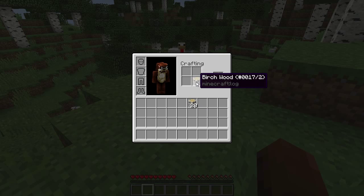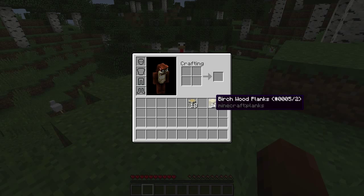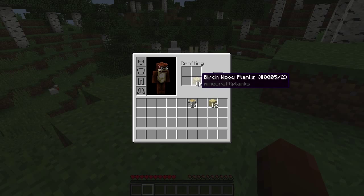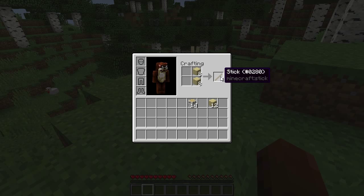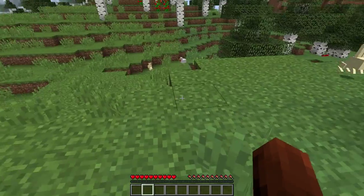Let's do our first crafting recipe. Put one birch or oak wood in your crafting area and it yields four planks. Put two or more wood in and you get eight planks. Hold Shift when clicking to automatically craft all of them at once. Next crafting recipe: right-click the planks to split the stack, then put wooden planks on top of wooden planks to get sticks — four sticks each time, so 32 from this batch.